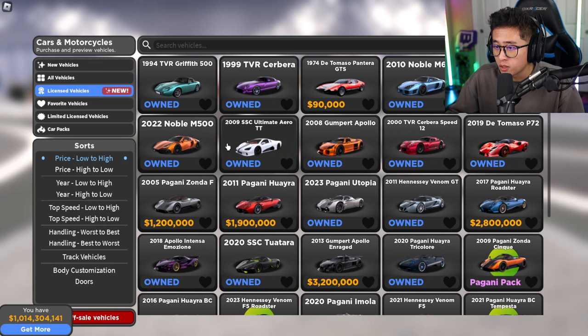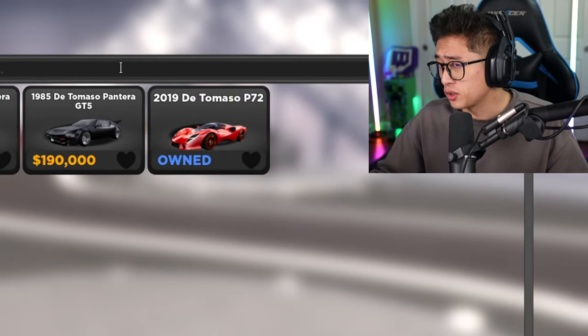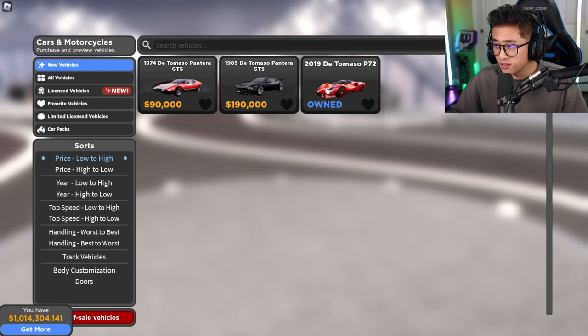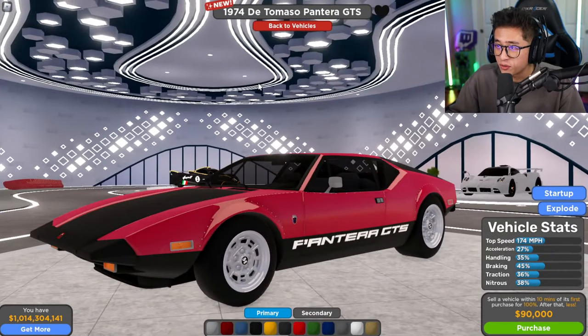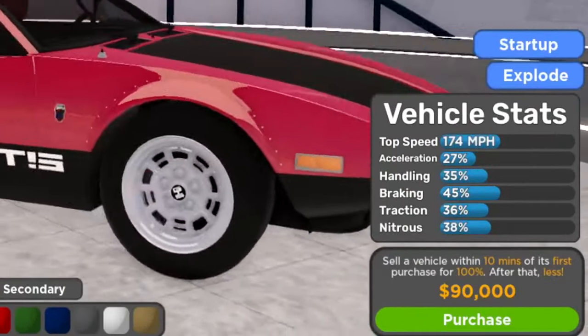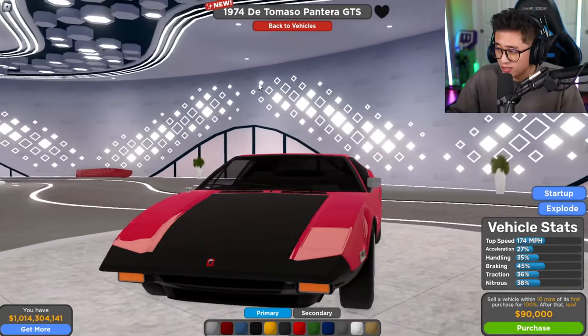Let's go to the dealership and see how much it's going to cost us. We've got new licensed vehicles here. I can see the Noble right over here, and then here's the De Tomaso. We've got the 1985 De Tomaso — I thought it was four models but it looks like there are three. It seems I already got the 2019 for free.